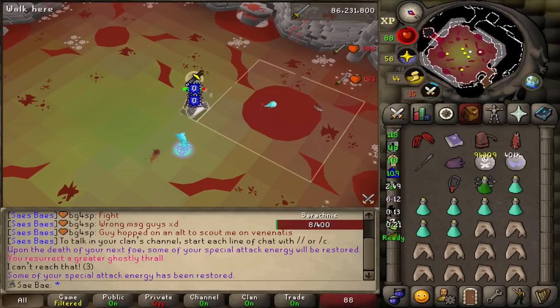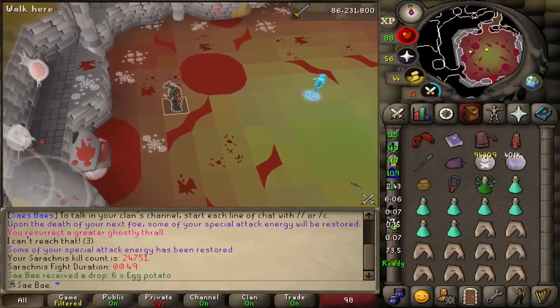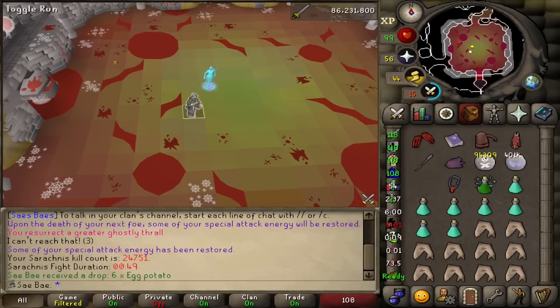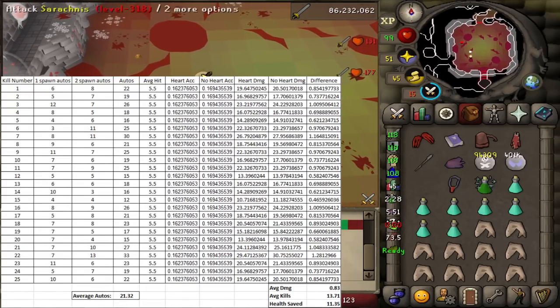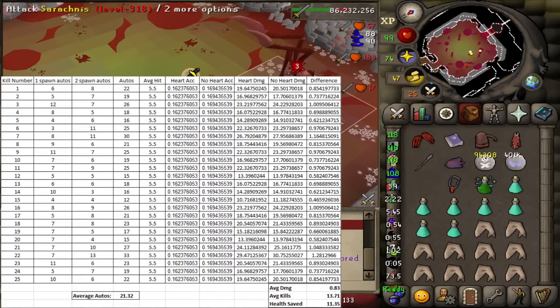With this simple information, September got to work on his own time to give me very precise calculations on whether bringing the Imbued Heart was a waste of inventory space or not. A few days later, I received this spreadsheet. Don't worry — I didn't understand what I was looking at either, so September was gracious enough to explain it to me as if I were a five-year-old.